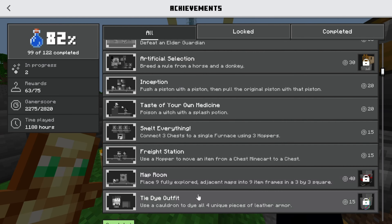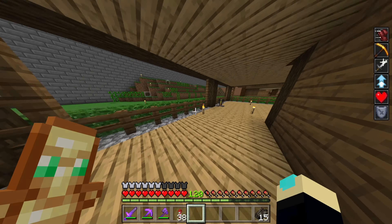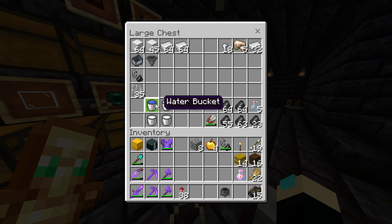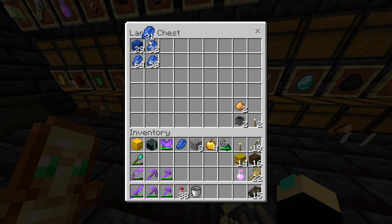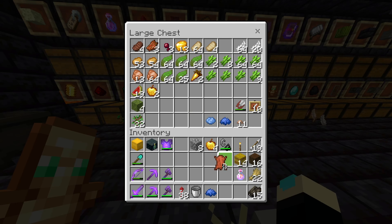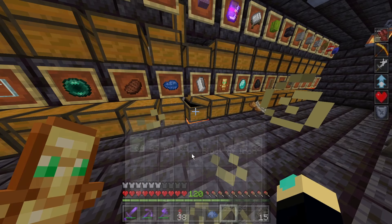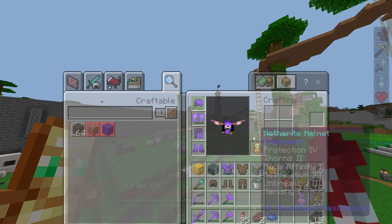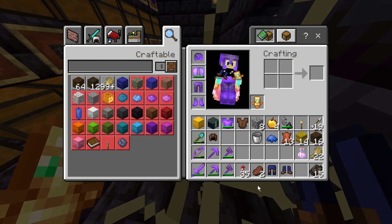First I want to do the achievement for dyeing all unique four pieces of leather armor. I'll go for that one first — I don't think it's the hardest. I'll put some dye in here. Do I have blue dye? That's cool. We actually don't have leather, so I'll have to go get some more leather. Yes, I do have some. This one doesn't seem too hard.